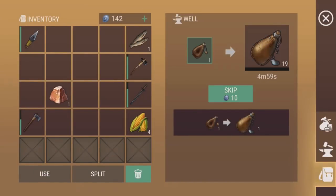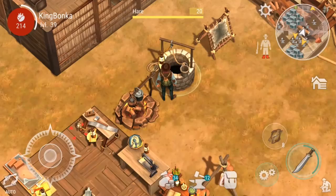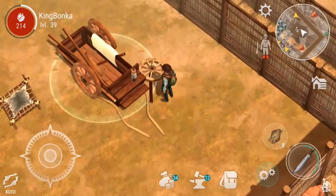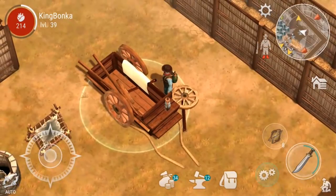Little tidbit: always keep 20 water bottles in your well and just drink up as needed. Once you can build your well, you'll never run out of thirst ever again. Okay, here is the resource list for the wagon.